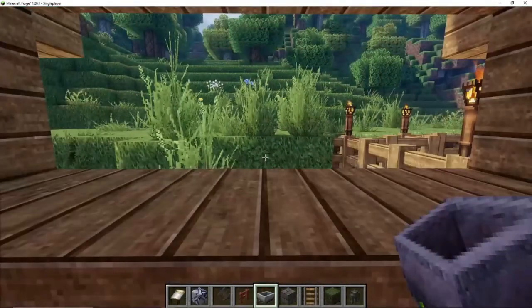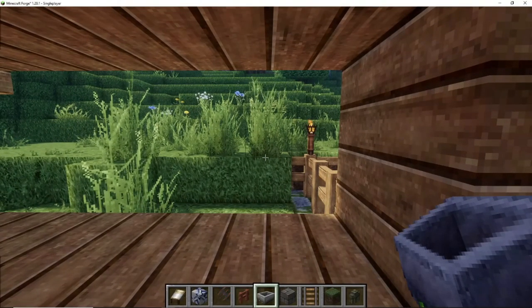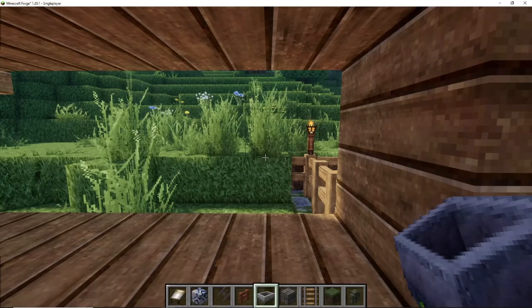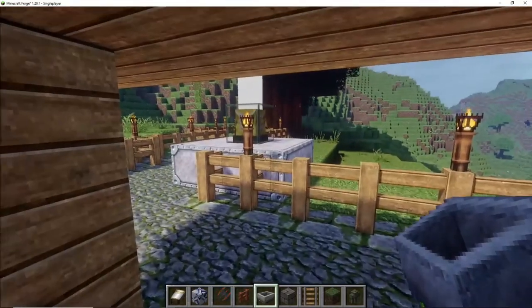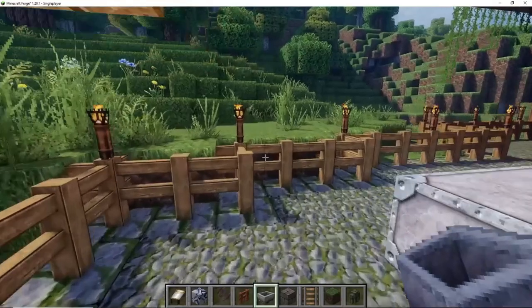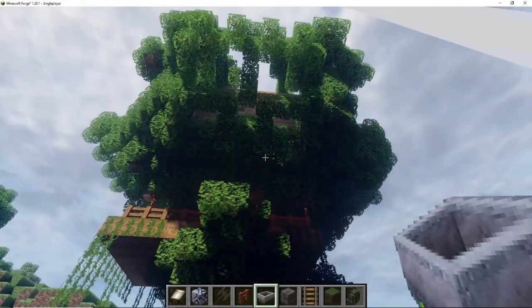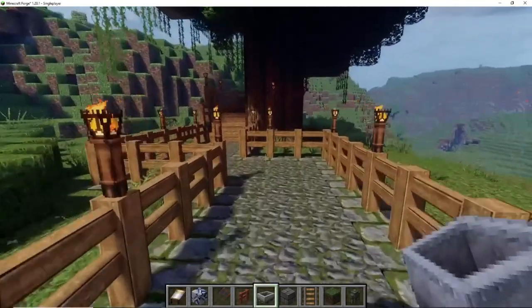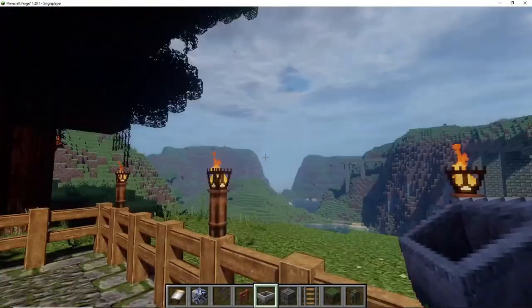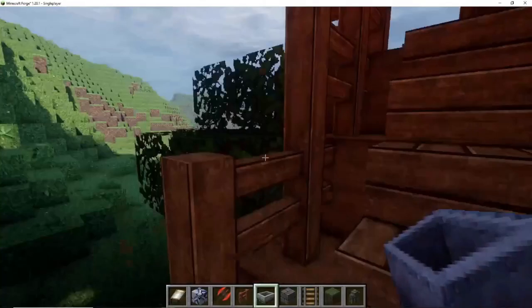Welcome to my treehouse. I had to actually build this tree from scratch since, as you guys know, trees don't always grow in the way that you want them to grow. So I actually had to build a tree right from the ground up and build it the shape I wanted, and I added the leaves, the branches, and then I started building the house within the tree. Once the house was finished I just added some of the vines and stuff to make it look a bit more tree-ish.